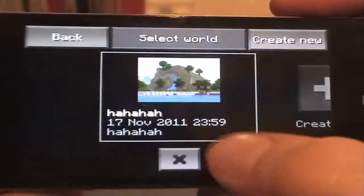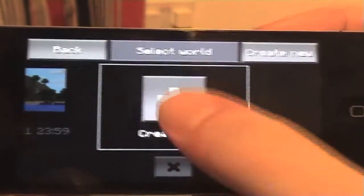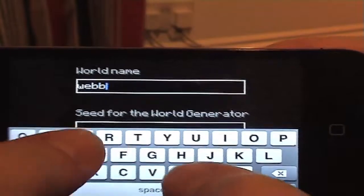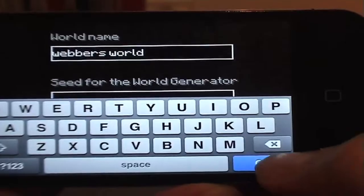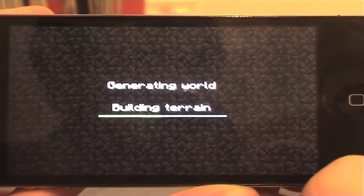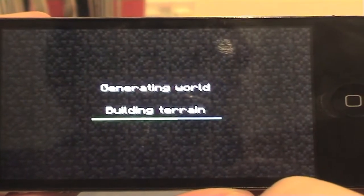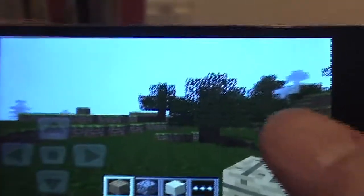So we might as well dive straight in - start a game. Let's start a new world because that's what I'm going to show you. Create a new world. Okay, world name - let's call this one Webbers World. Next. We'll have a random seed generator. I hope this comes out okay on the camera. Only time will tell, until someone actually develops a real way of recording off of a bloody iPhone. And here we have our world, look at that.